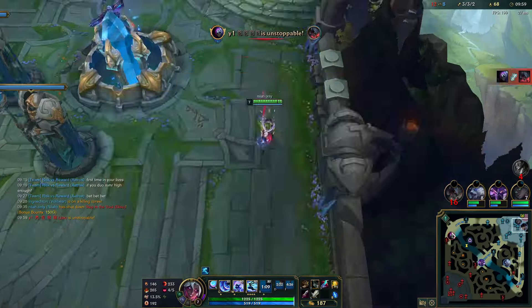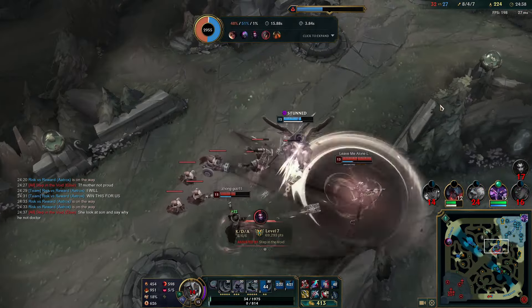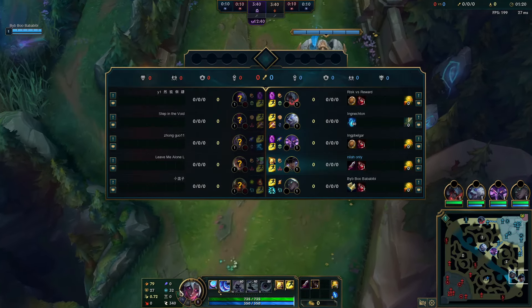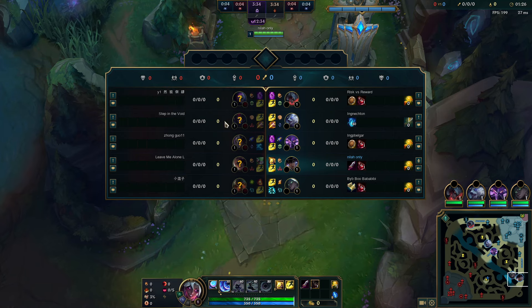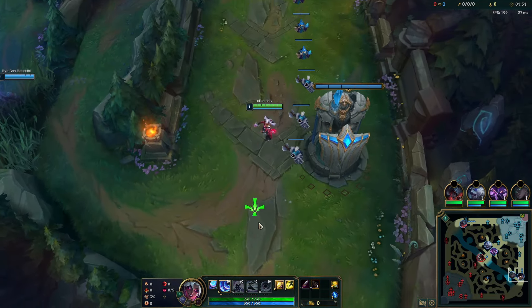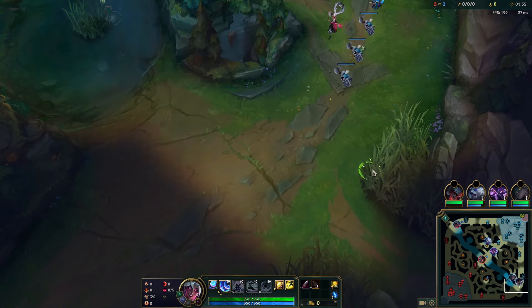Aatrox is still running it down top, intentionally of course. Hey everyone, it's Enru, and in this game I will show you why Eclipse is very good in certain games like this where the opponents are literally like 4-5 melee champions. They might have a 1 or 2 ranged champions, but those ranged champions either have low range or they have to run into you to do damage, like Karthus.